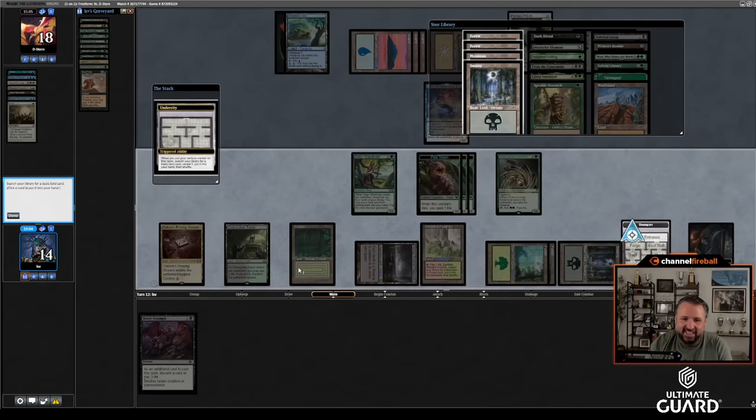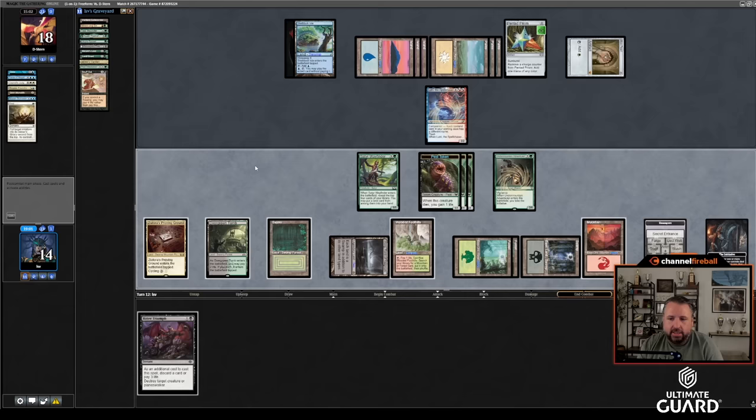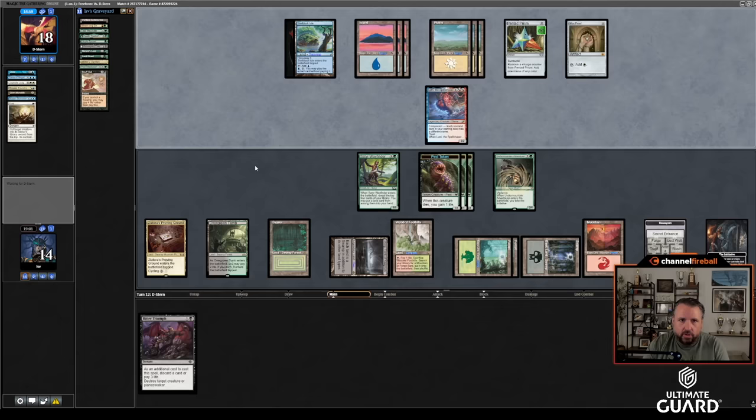I'm operating under the assumption that he just bricked on Shelldock Isle. I could kill Lutri and attack for four but it doesn't seem necessary. If he plays a flyer I'll be happy to have Bitter Triumph. It doesn't seem like it makes sense to kill Lutri right now. We're going card for card — I guess Pest Infestation was a two-for-one. Thoughtseize was a two-for-one because he pitched Force to Counterspell for Force of Negation. Shelldock missed — it's basically a land. We're doing okay here. I've got the initiative and four creatures to his Lutri and one card.